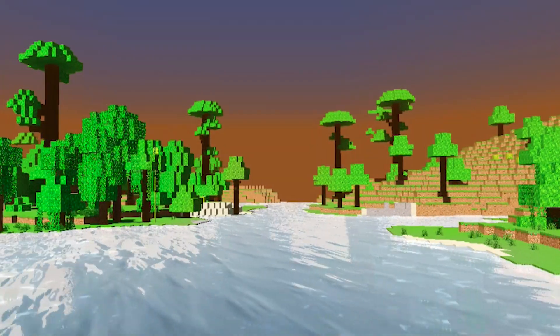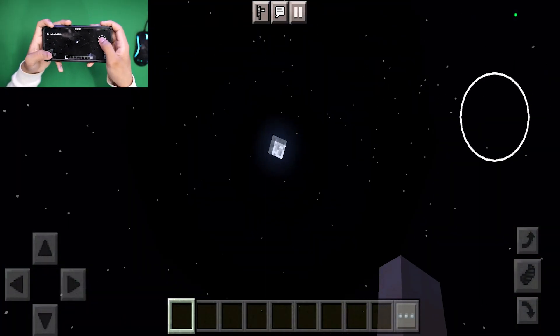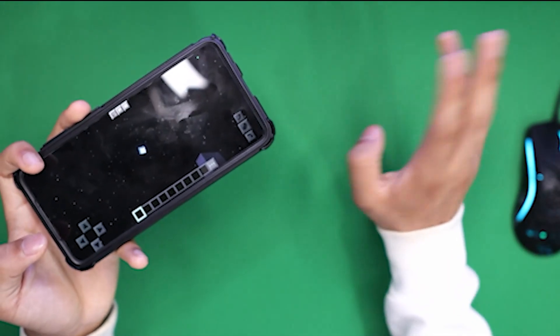Here's how the sunset looks — there are so many different shades of orange everywhere. And here's how the night time looks: it actually looks so rich with all the different stars. See you later!